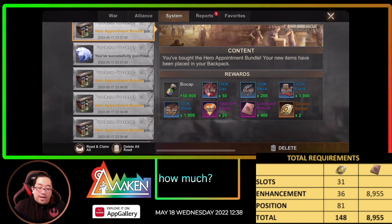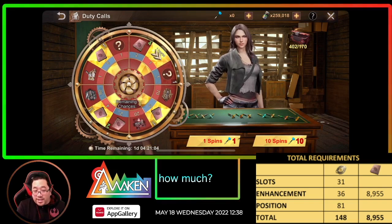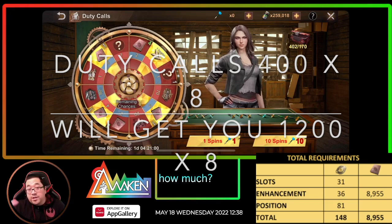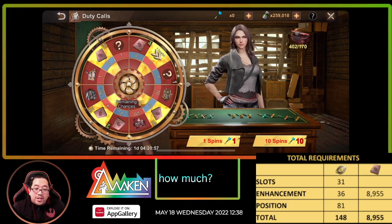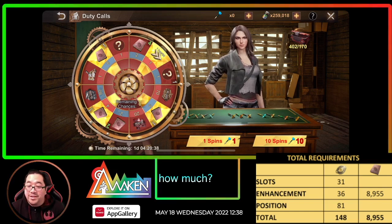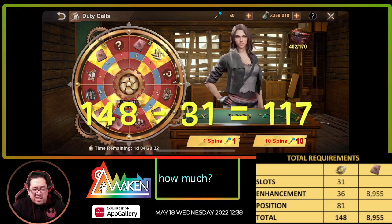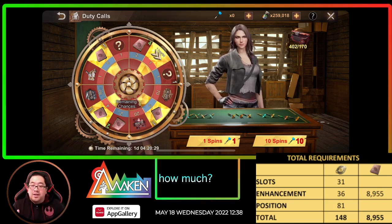There is another way that takes longer but gets you a few extra service badges — just keep spinning 400 times. Every 400 spins you get about 1,100 to 1,200 command manuals, so you will get more than enough manuals. However, you will only get 40 service badges that way, and the amount you actually need is 148, or 117 after subtracting 31. So you only get 40.